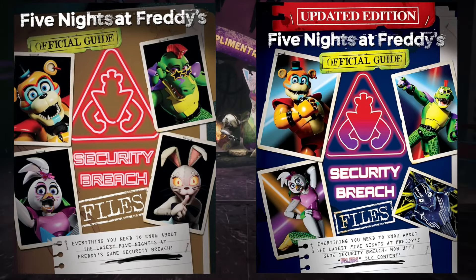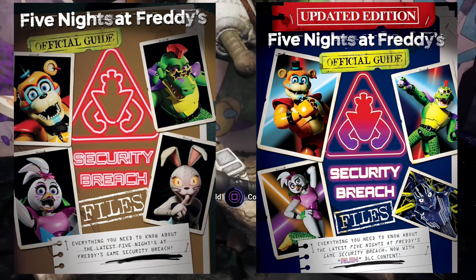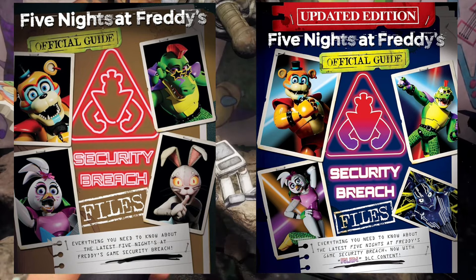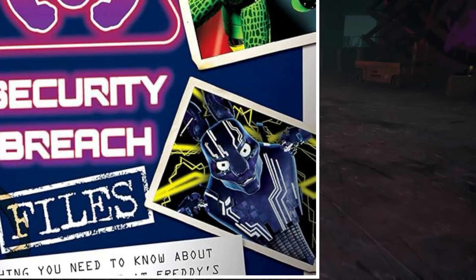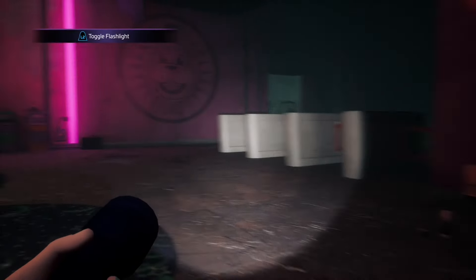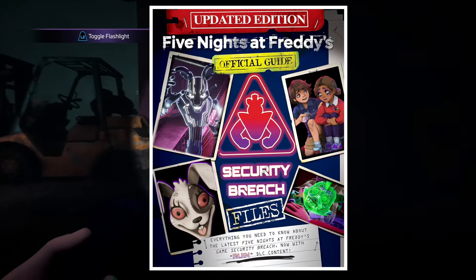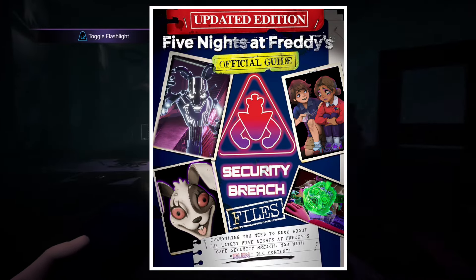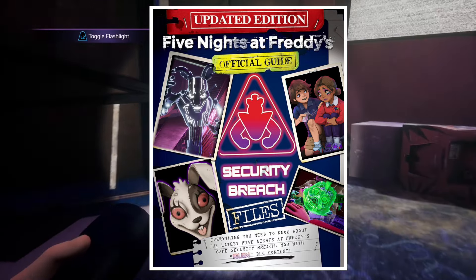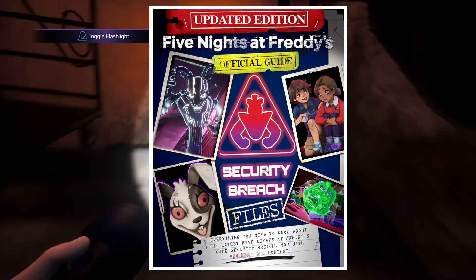Looking at the front covers, we can see the same layout of characters: Glamrock Freddy top left, Glamrock Chica bottom left, Monty top right, and instead of Vanny in the bottom right, we have Mexes — an actual T-posing image of him. They couldn't get a better image, I guess. They couldn't just take an image from the game. I think it would have been better to have Cassie on the front cover, or AR Roxy, or even Ruin Chica and Ruin Monty.